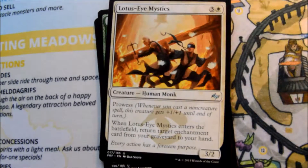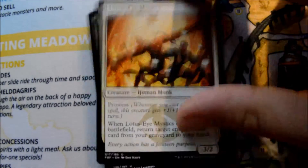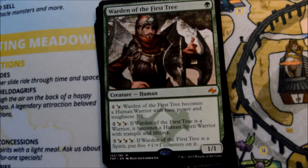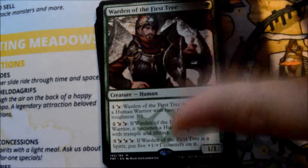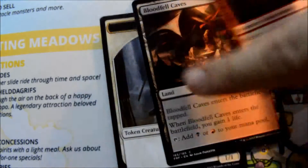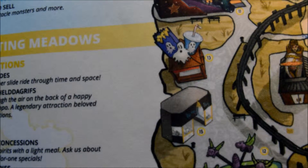Catch of the Defenses, Lotus-Eye Mystics, Ruthless Instincts, and we get a Mythic — Warden of the First Tree. And we got a foil: Bloodfire Enforcers. There's that Bloodfell Cave — always looks like a Bloodstained Mire too.